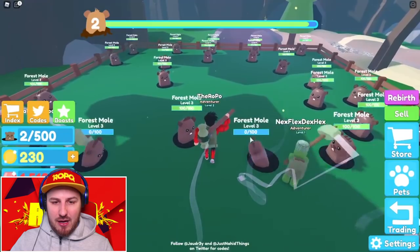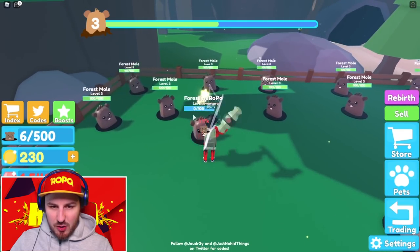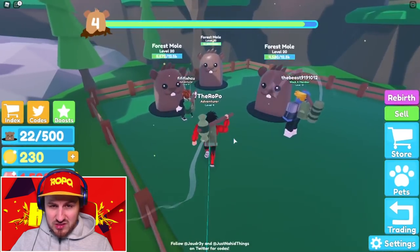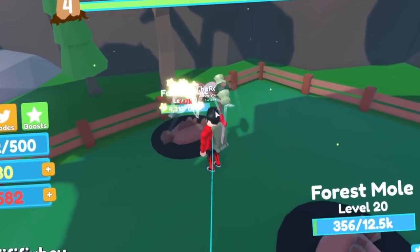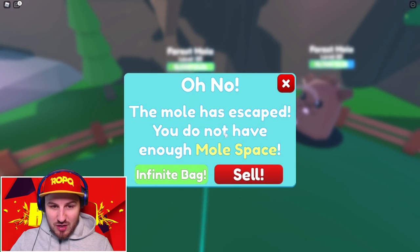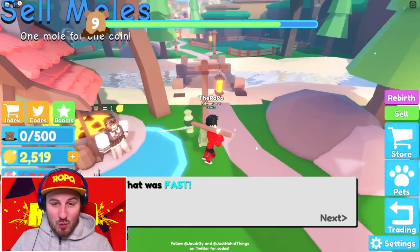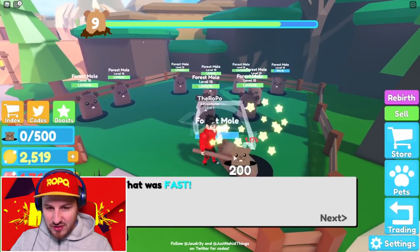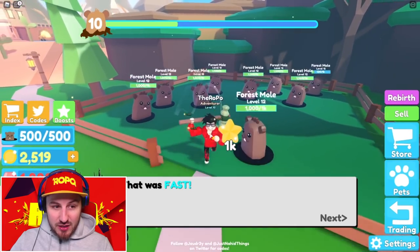Let's go Whack-a-Mole! Mr. Moley, you're going down. I just one-hit that mole — bye-bye, see you later moley! I'm going to bounce over to this bigger mole field because the bigger moles are worth more money — 12,500 each. Let's go! The mole escaped, but we've filled our 500 backpack. We got two and a half thousand coins — nice. I'm one-hitting these ones too, and my backpack's full again already.